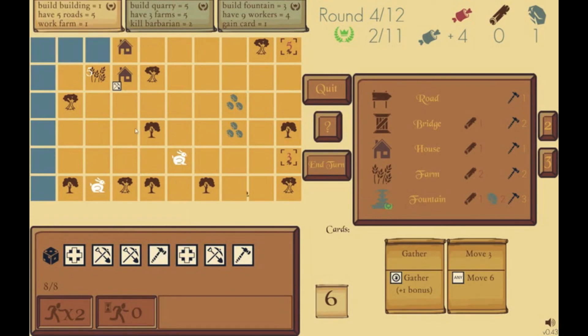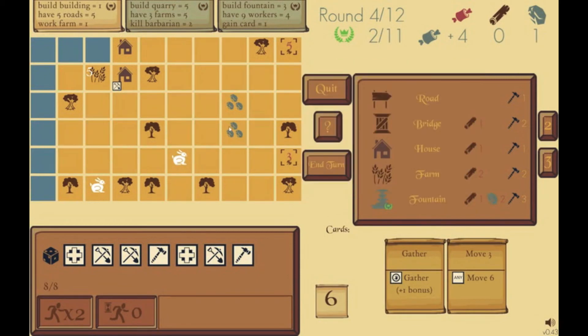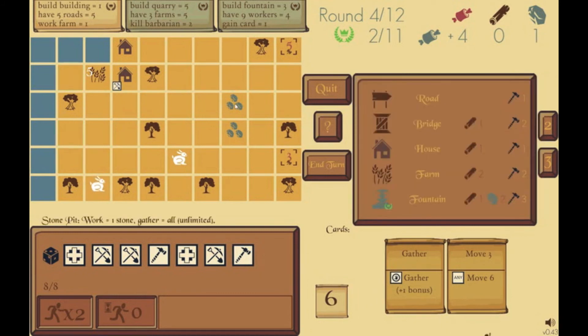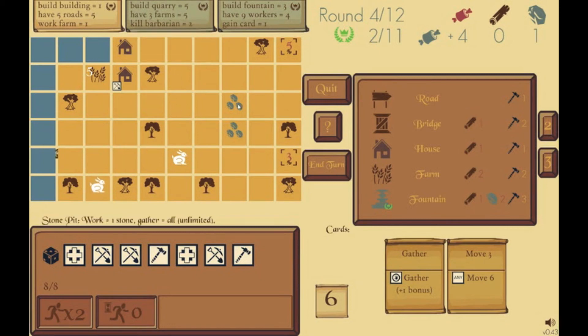Roads also help you move around the map — they allow you to move all the way along them for one move. So if I build roads along here towards these stone pits, I'll be able to move straight from my house to the stone pit and mine stone. Also, looking ahead, building a quarry is going to be worth five points in the next phase. You build quarries on the stone pits, which allows you to mine stone more easily, so that could be a really good move overall.